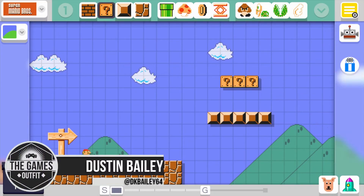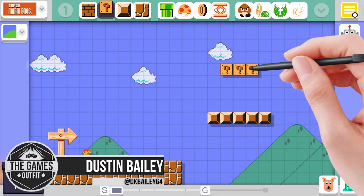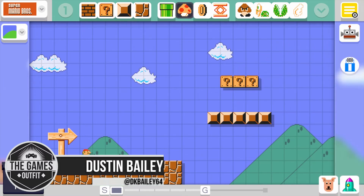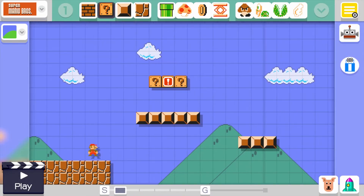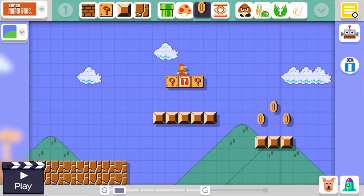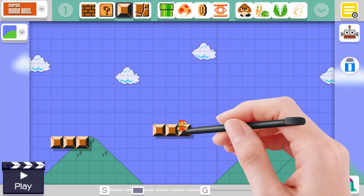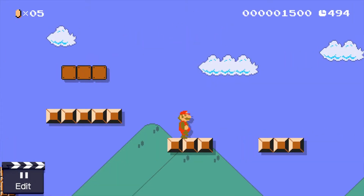If you're like me, as a kid you had notebooks full of level ideas for your favorite games. For us, Super Mario Maker is a dream come true. Nintendo's latest release makes level creation fast, easy, and most impressively of all, fun. Lots of games have let you make your own levels and many of them have been built around that feature, but Mario Maker is without a doubt the best one yet.